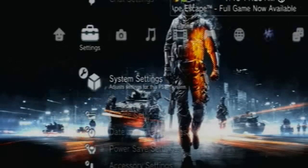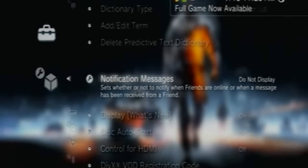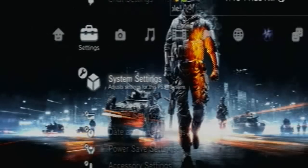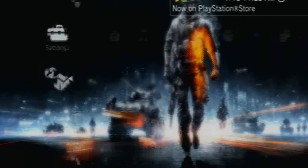This controls whether you're notified when friends sign in or when you receive a message. It says whether or not to notify when friends are online or when a message has been received from a friend. So yeah, that's how to turn off the notifications.